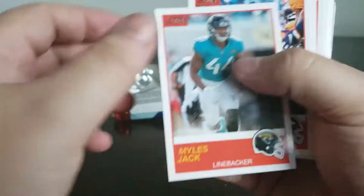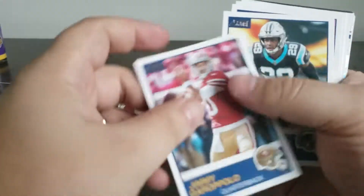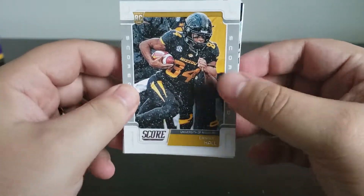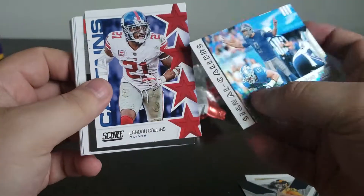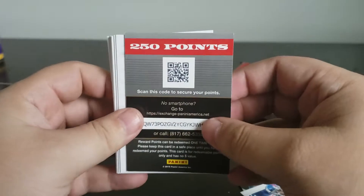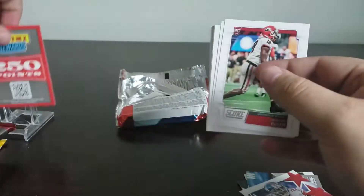Once again, same thing — I'm just going to skip right to it. Nice little JJ Watt. Unfortunately, nothing here. Jimmy G. Mohamed Sanu, now with another team. Kyle Rudolph. And Manuel Hall, rookie. Jared Goff, Moments. Nice little insert there. Matthew Stafford. We've got a Landon Collins. And I will have submitted this before you guys can see it, but I got points. I'll take it.